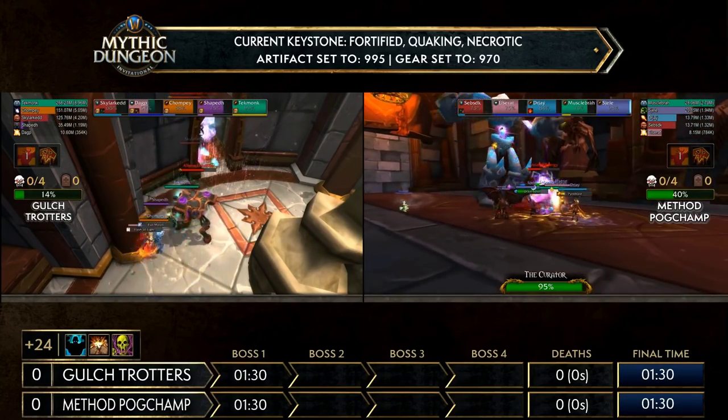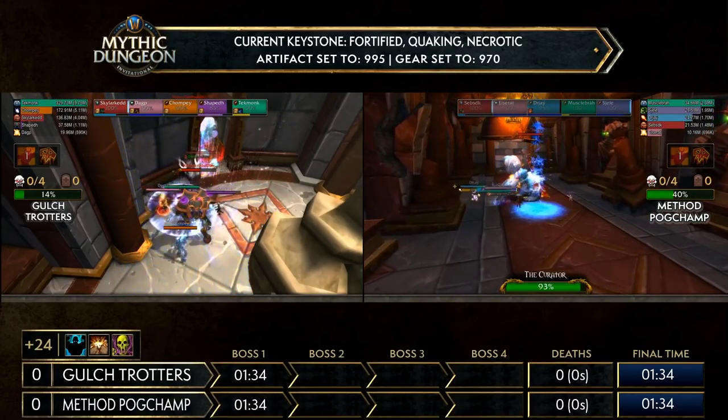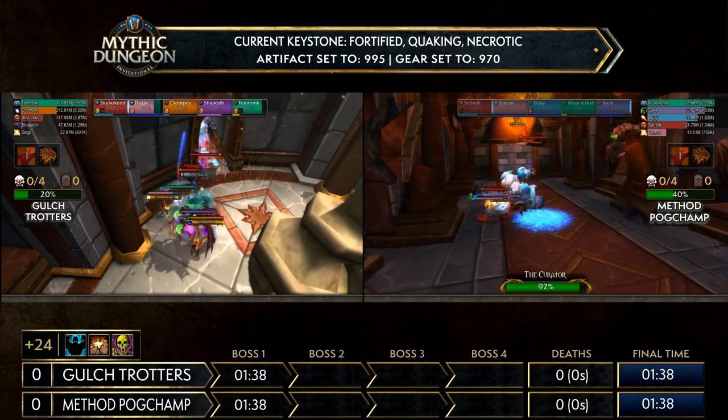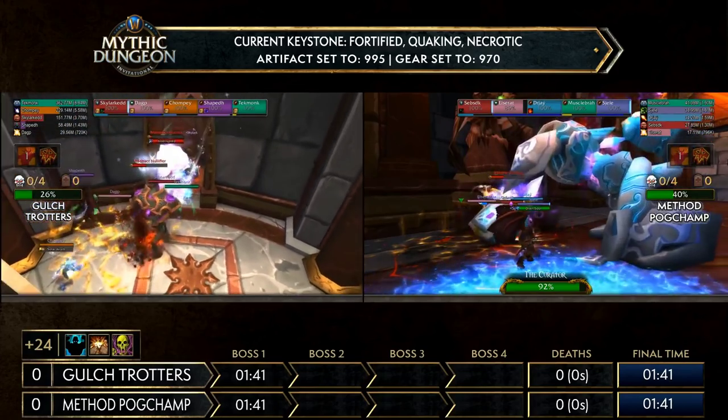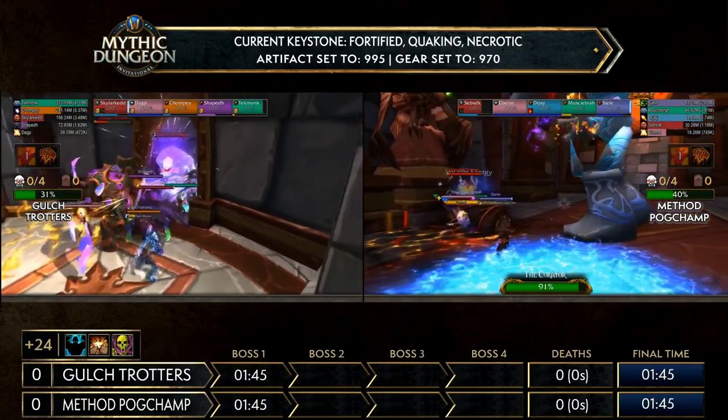Method Pogchamp is already on the Curator after the 40% trash pull — they cleared the entire room together quite effectively and are working on the first boss. They're already at 40% trash even though they skipped those two golems, while Gall Strotters is still working on the pool with the Nullifier and elementals.